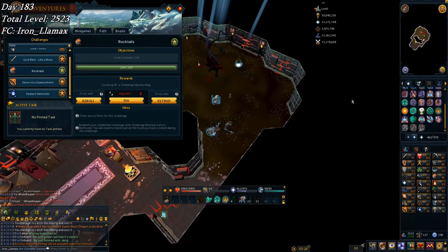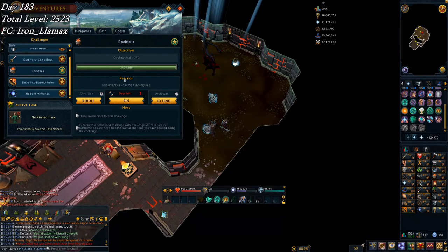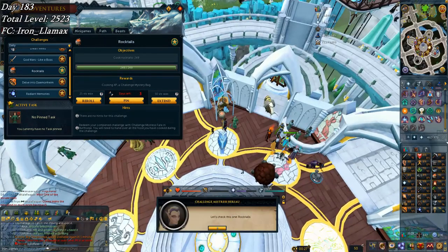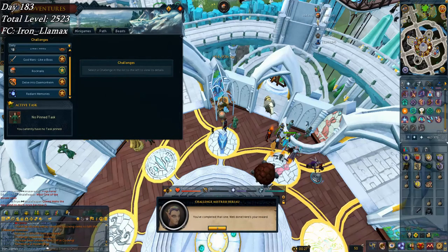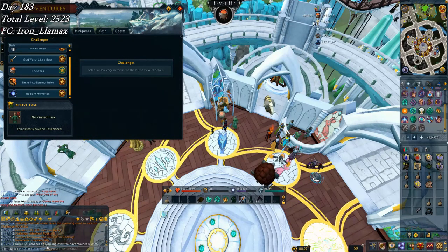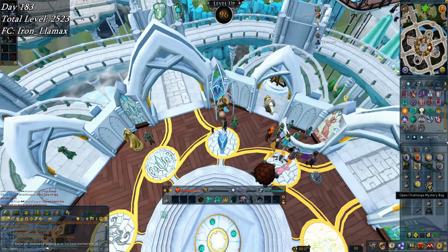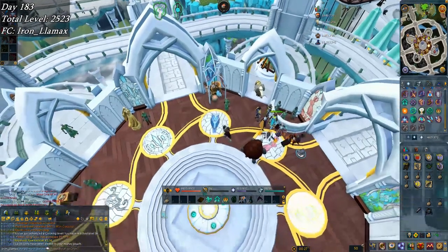I'm going to turn in this Rocktail daily challenge that I definitely did. Let's see if it gives me the cooking level — nice, that is 95 to 96, not bad. Got shark soup and wabagong oil, and it gave back half the Rocktails, so like I expected — awesome.